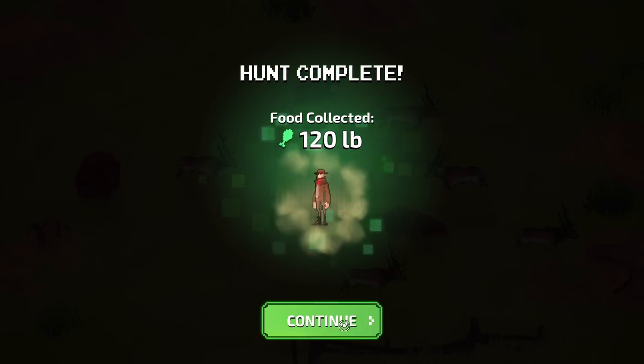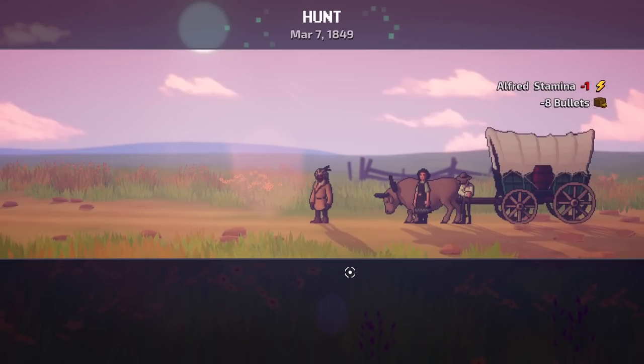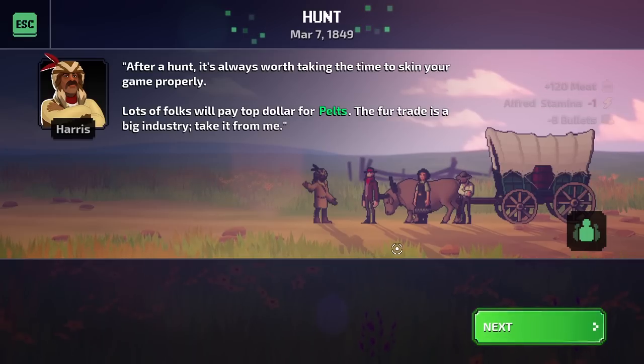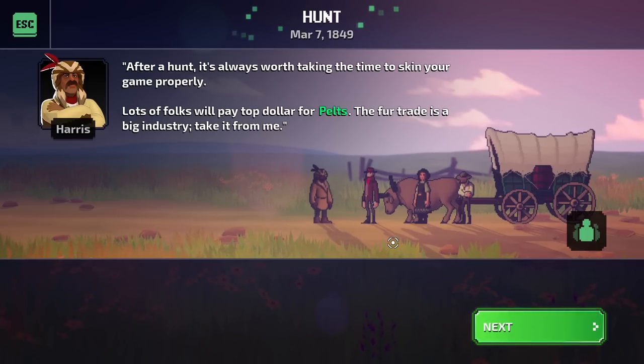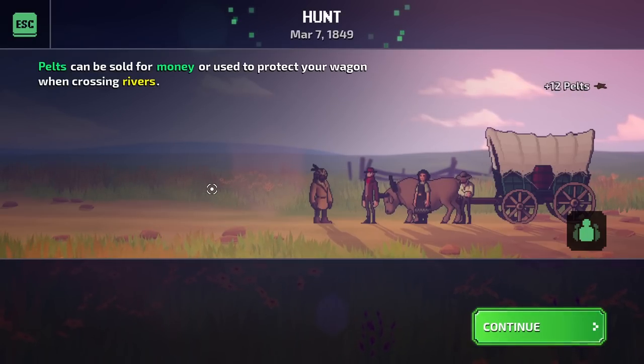120 pounds of deer — probably only able to carry about 70 or 80. After a successful hunt, Alfred carries 120 pounds of meat back to storage. After a hunt, it's always worth taking the time to skin your game properly. Lots of folks will pay top dollar for pelts — the fur trade is a big industry. Pelts can be sold for money or used to protect your wagon when crossing rivers.